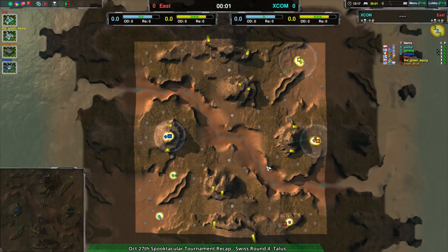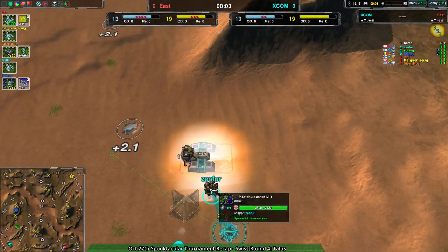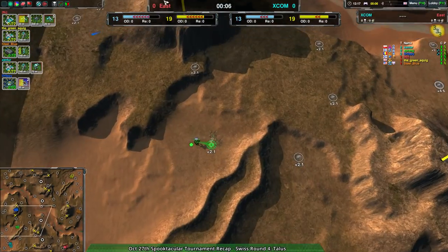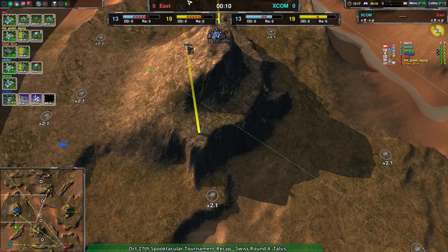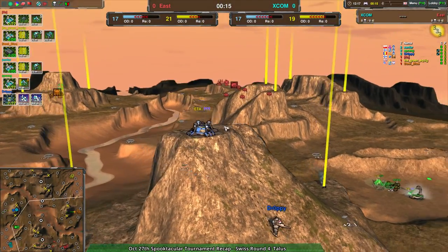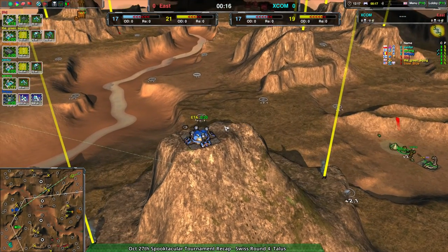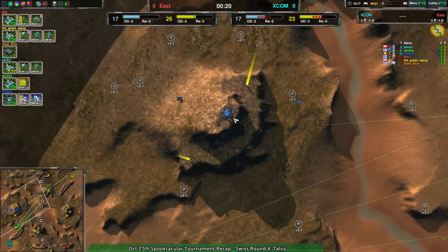Let's go watch it. Zenfur is building up the shield bot factory; Sprang has no plans to build factories apparently; and Droppy is going for gunships on top of a giant hill, which looks kind of cool. I haven't really seen Talus much so I'm not super familiar with how it's laid out, but that's a cool little look with the hill.